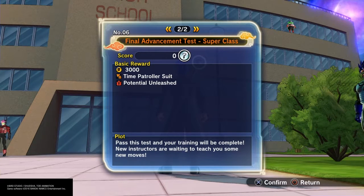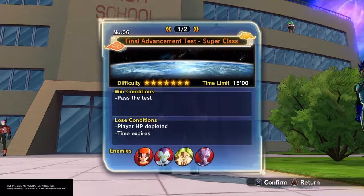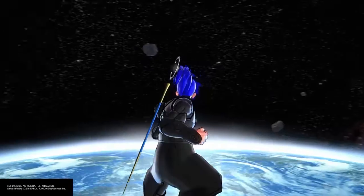So that's the main point of this video I wanted to get across. Potential Unleashed is a skill that can be used by any class — whether you're a Majin, a Namekian, a Freezer Race, or Arkosian as we used to call it, or a Saiyan or Human. It can be used by any class.